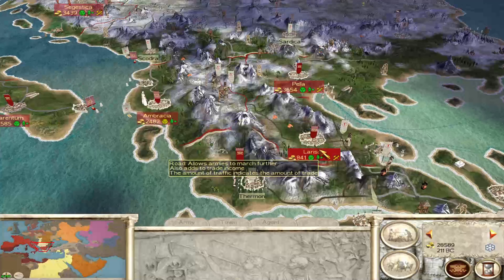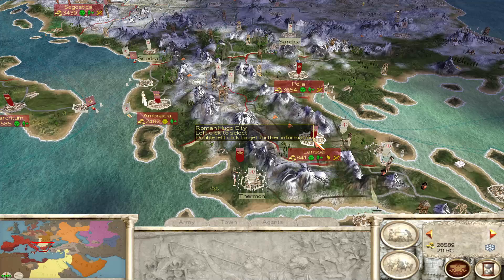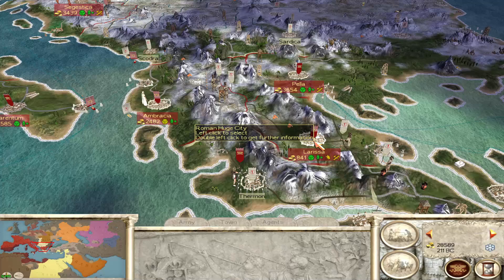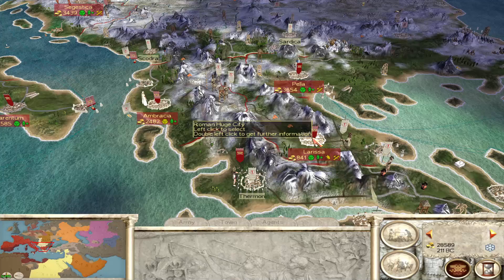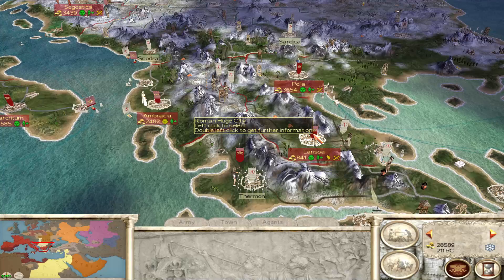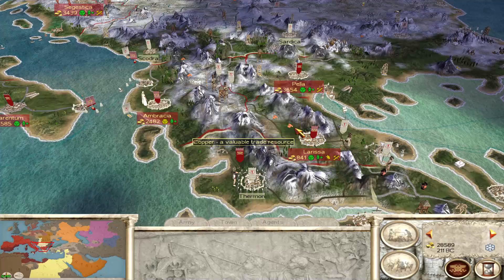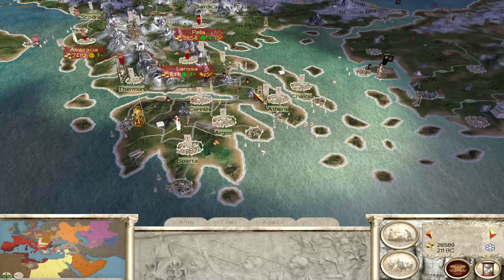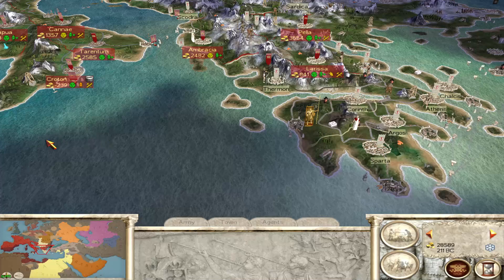The situation is that the last episode was about an hour long. I'm going to try and make this one a bit shorter — it does depend on what the enemy is doing. So we did have a massive battle, two battles in fact, right here at Larissa, and we have claimed the settlement. The Greek forces in southern Greece, if all of them are combined, might just make up a full stack.